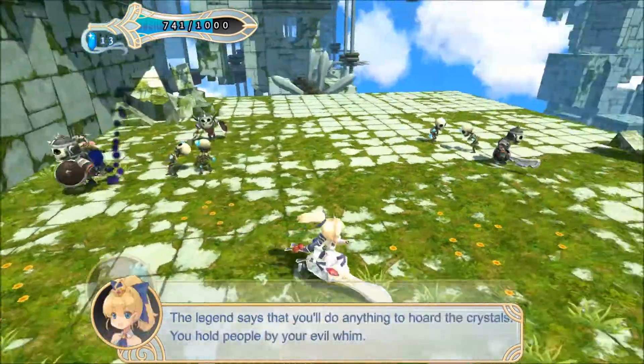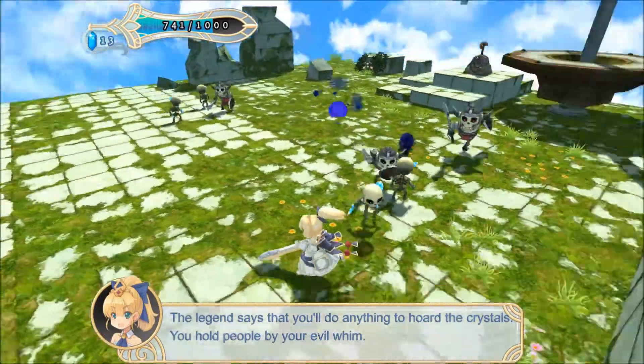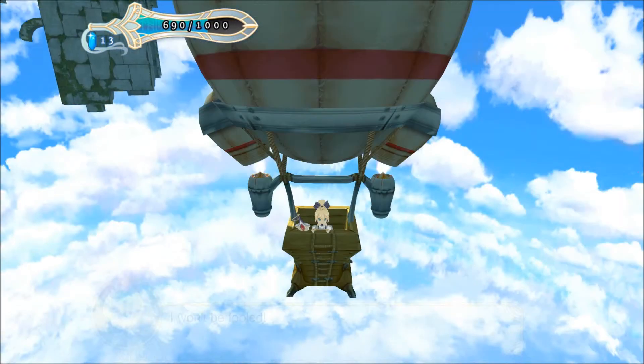Okay, so there isn't a block button, but I just realized if you press Shift you do have a little dodge roll attack. That's interesting!